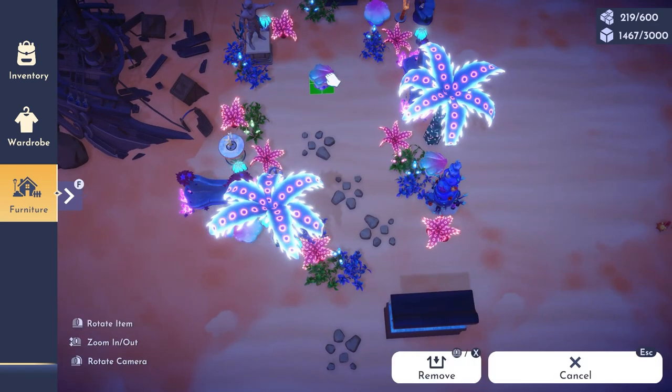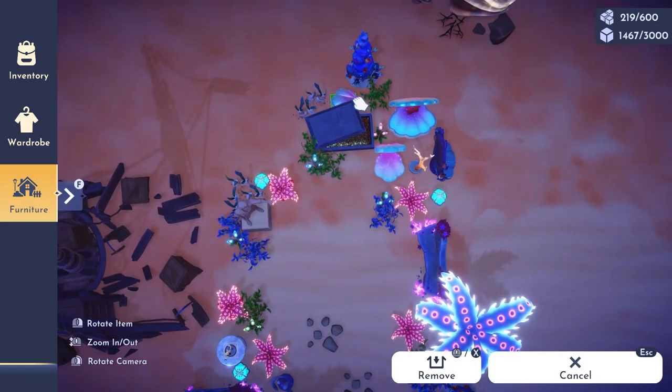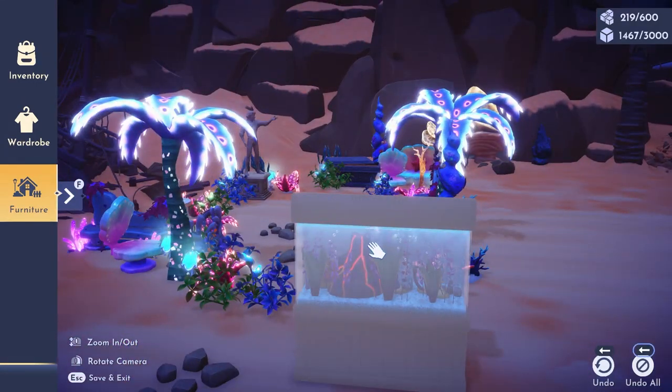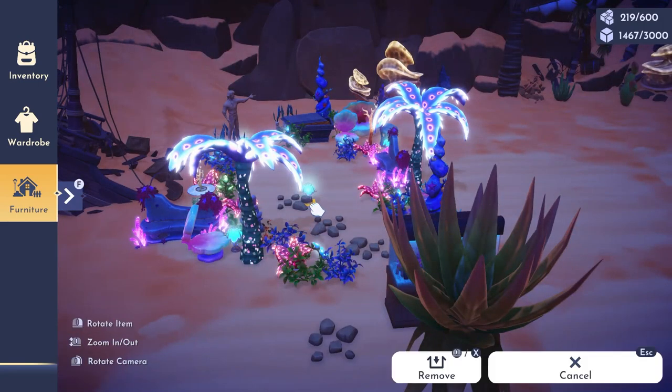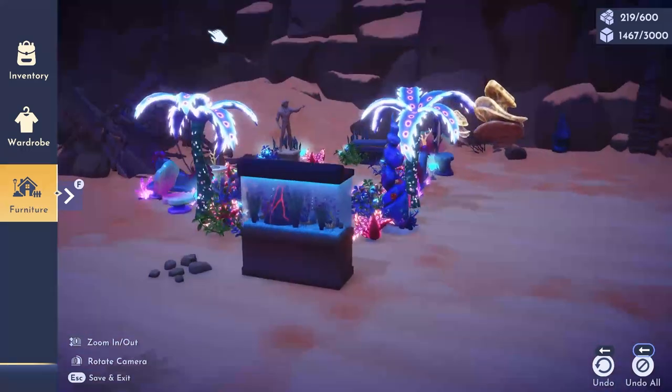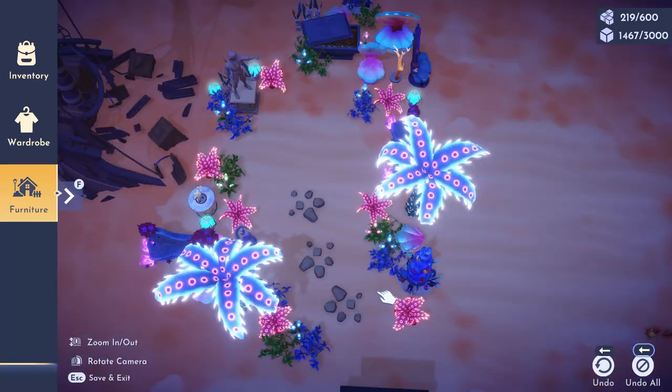I'm going to move this little thing behind the treasure chest because it's just an extra Little Mermaid item for the tags. Since there's so much light in this area already, I'm going to bring one of these back by Prince Eric. Let's see how that looks now.